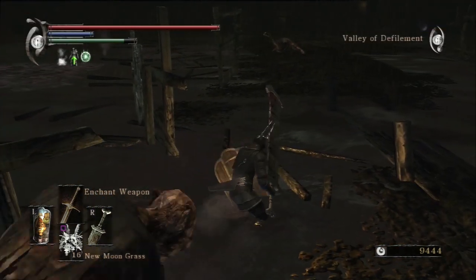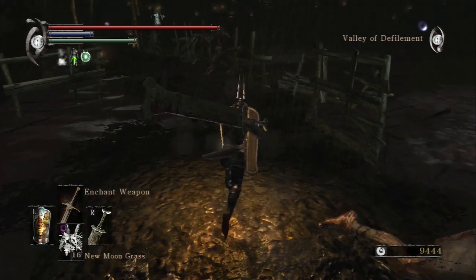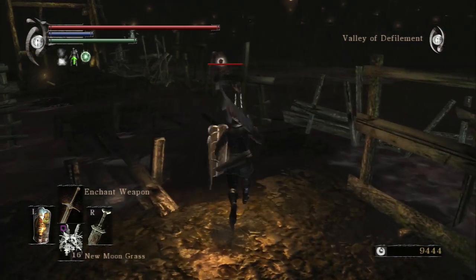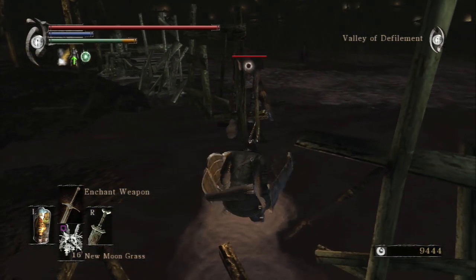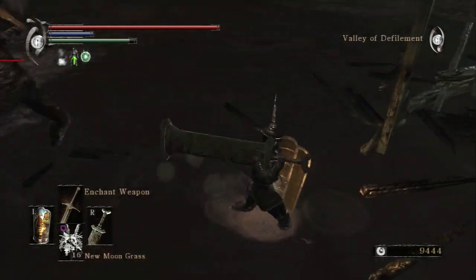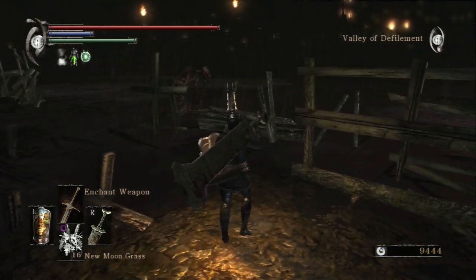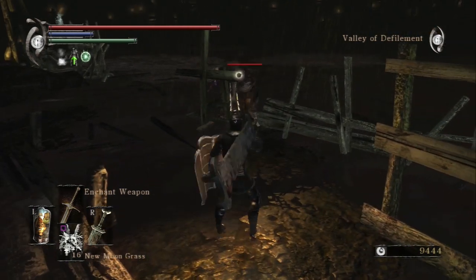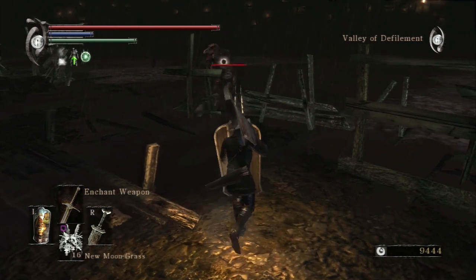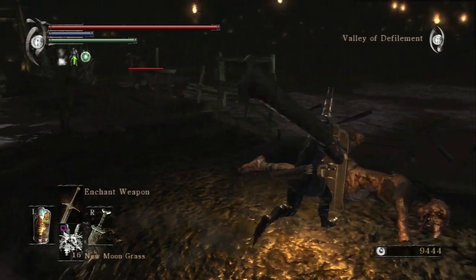The Ring of Devout Prayer functions similarly to the Ring of Magical Nature, which we got from rescuing Yuri up in the tower. Both of them increase the number of spells and miracles you can store. The Ring of Magical Nature gives you an extra spell slot; the Ring of Devout Prayer gives you an extra miracle slot. But since I'm a mostly melee user, that's not going to get a lot of use from me — though I still kind of want it.